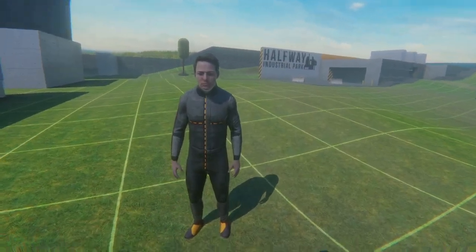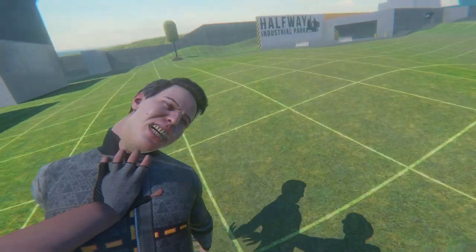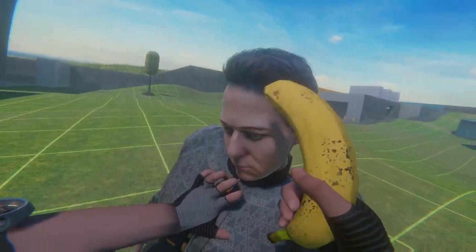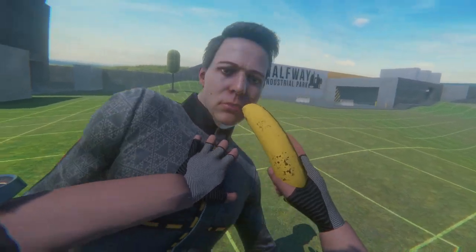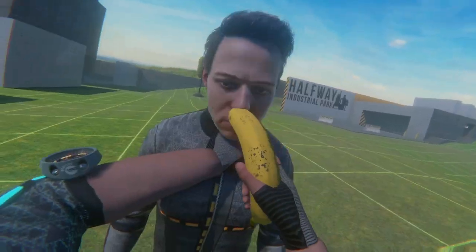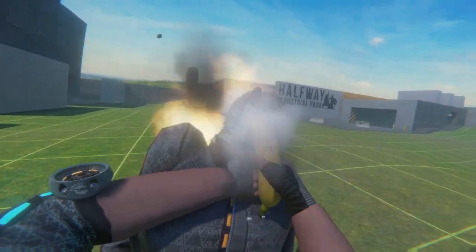Hey Ford, I'm going to have to banana you. Come on, buddy, don't make this difficult. You know there's a joke here. Stop wiggling. Don't make me say it. I don't want to say it. Come on — put the banana in your mouth. I can't believe you made me say it. Get bananaed.